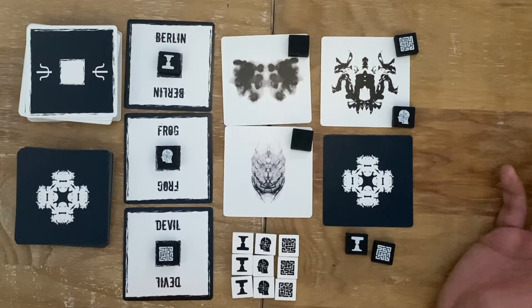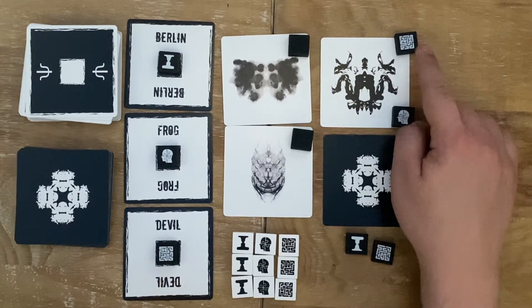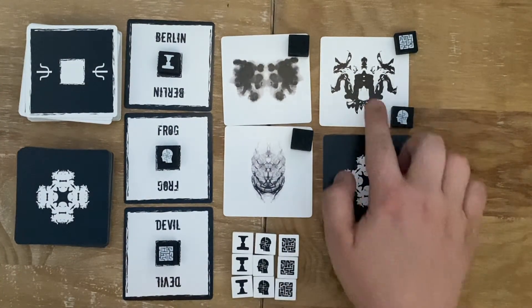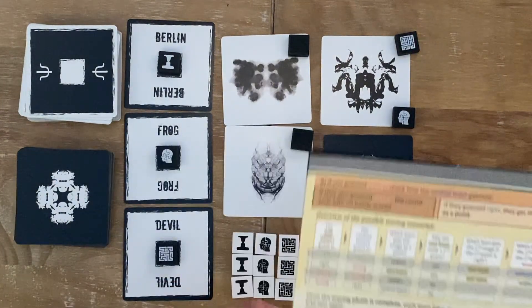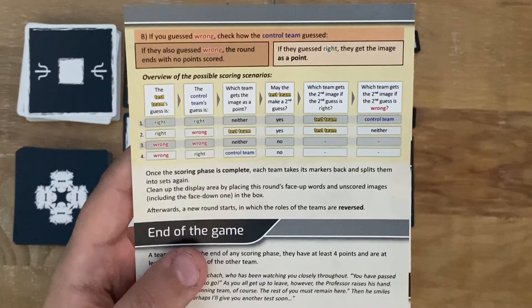Whenever the test team is right, they always get a bonus go. The only way for the control team to get a point is to be correct when the test team is wrong. It is slightly hard to work out the scoring but there is a chart that I've basically been following to get it all right, and this has been really good to use.